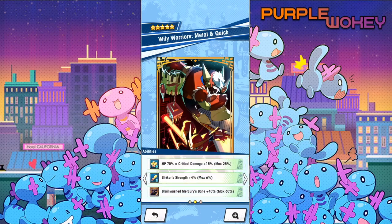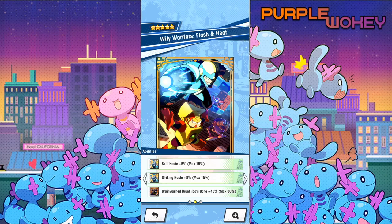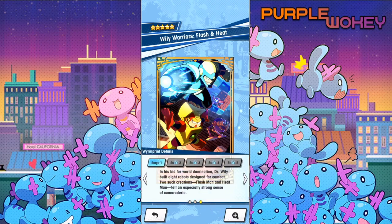We got Metal and Quick Man: HP 70% equal Critical Damage 15%, Striker Strength 4%, max 6%, and helpful against Mercury. And we got Flash and Heat Man: Skill Haste. Striking Haste — increase Skill Gauge fill rate by 8% when the user's four strikes connect. I think someone has to have this by now — there has to be someone with four strikes — but not bad.